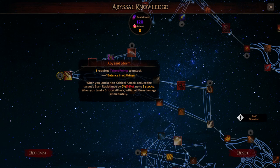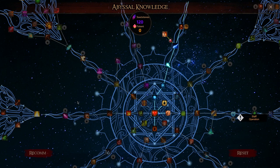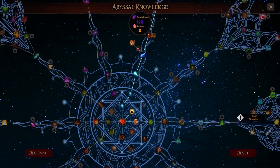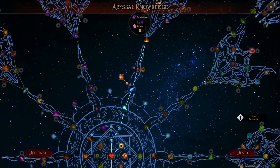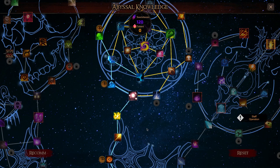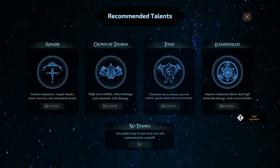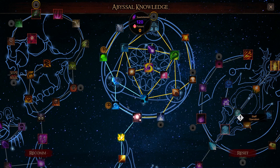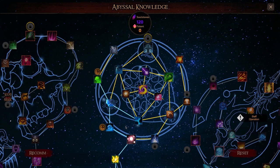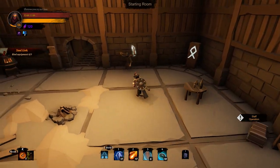Over here is where one of my characters is working his way up - crossbow and bows. There's a crossbow node and then a bow node, beautifully done artwork. And the way they link it all together with the talent tree is just superb. There's even a sniper rifle node, which is a little out of place but hey. You can spec all the way down - there's Abyssal Storm: when you land a non-critical attack, reduce the target's burn resistance. Even though there are a million of these nodes, once you start speccing into these trees, your character really stands out.